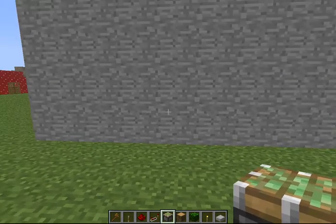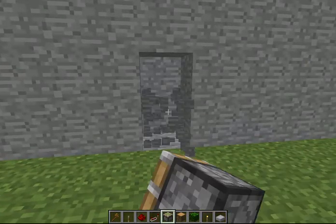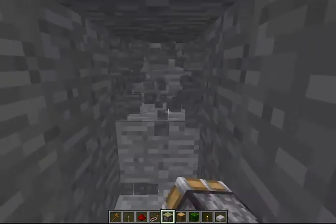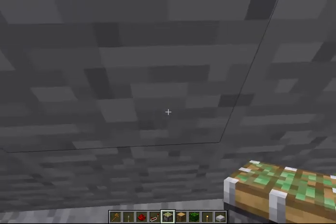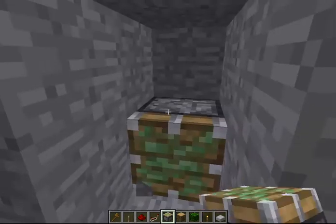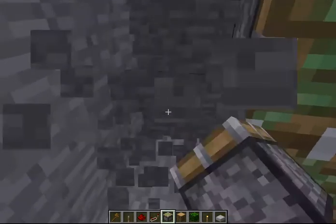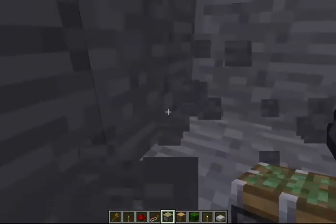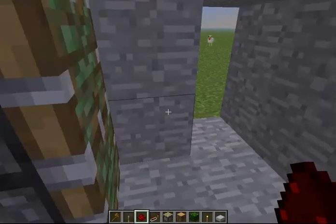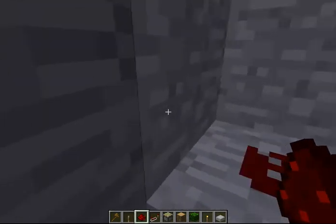So, this is going to be a one-by-one piston door. What you're going to want to do is dig in here quick, just dig in a few ways. Dig a hole like this, put pistons like there, right there, get redstone — and this is actually pretty much all you have to do.